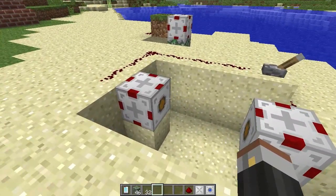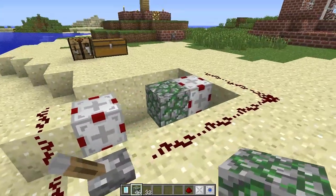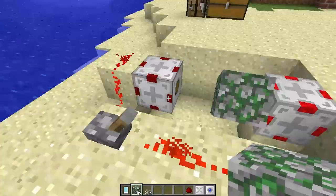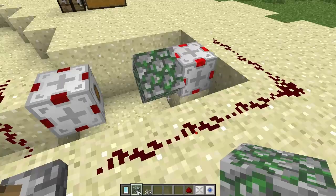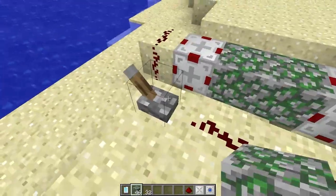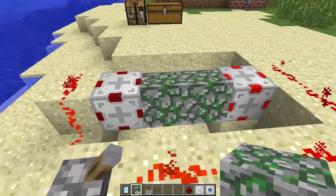The first thing I'm gonna look at is the rotation block. The whole thing about this block is, you put a block on the side of one of them like that, give it a redstone signal, and as you can see, it's rotating the block. If you put another block next to it, it's gonna rotate those blocks too. That is pretty damn impressive.